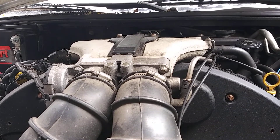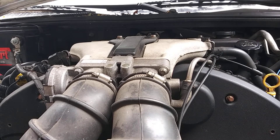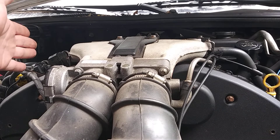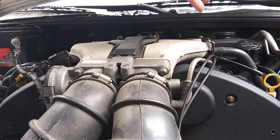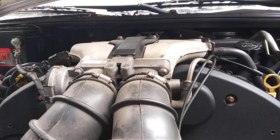And then if you have a bad O2 sensor or anything else going on that throws a code for bank one or bank two, the passenger side when you're standing in front is bank one and then the driver side is bank two. So if you have a bad O2 sensor on bank two, you know what side to start at.